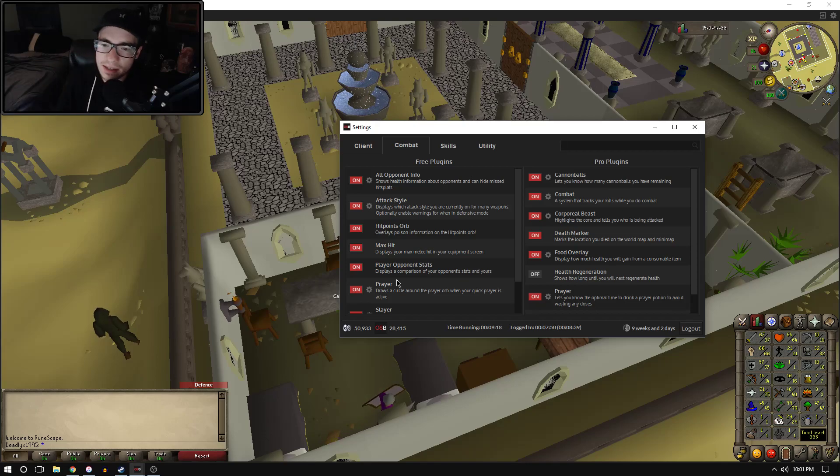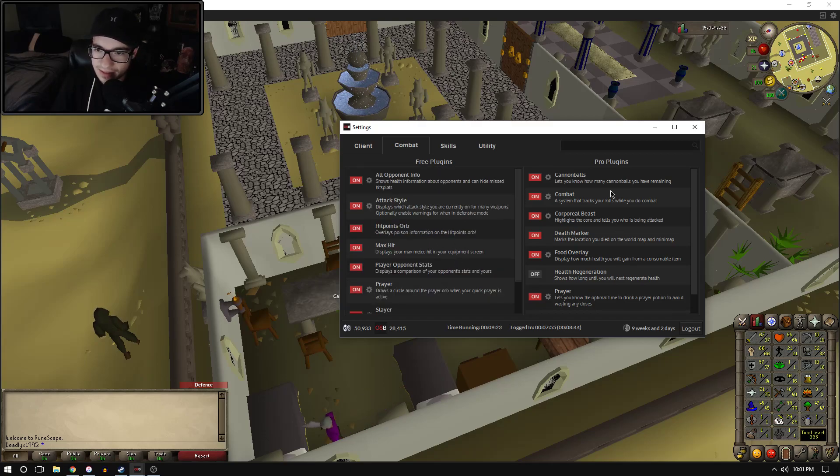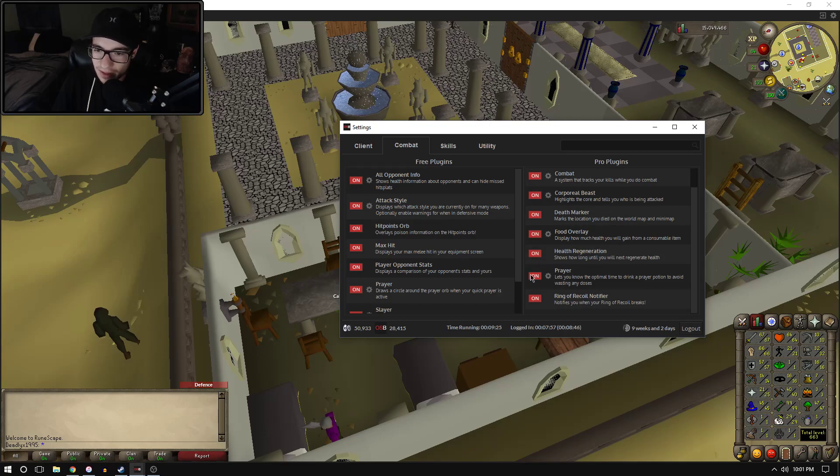The old school client is fine for the most part, but OSBuddy is probably the way to go. There are free plugins and pro plugins. It tells you when you're going to regenerate — just things that make the game a lot easier. There's also a time-running tracker showing how long you've been playing. It has a six-hour auto logout. I've hit that mark — it's like, hey, you've been playing for six hours, and you realize what am I doing with my life.